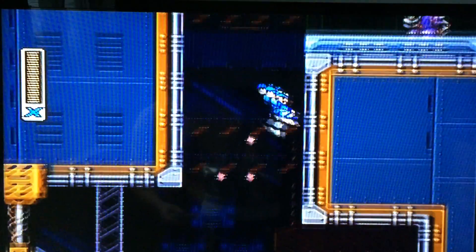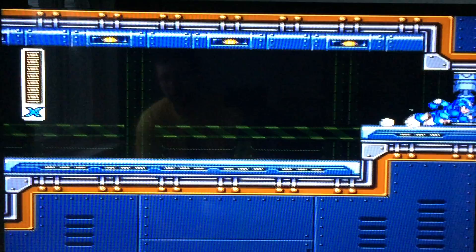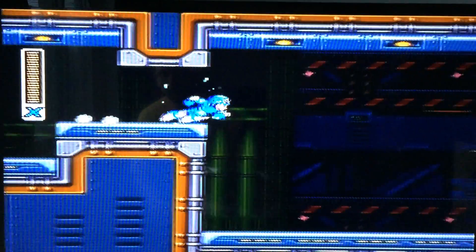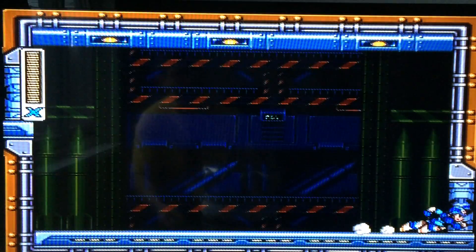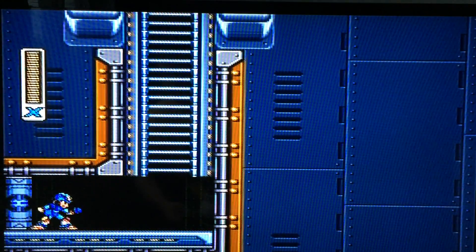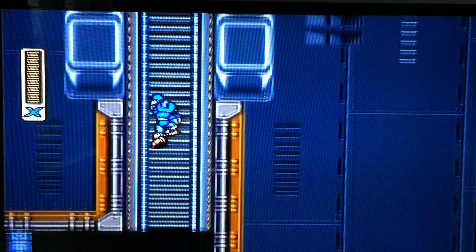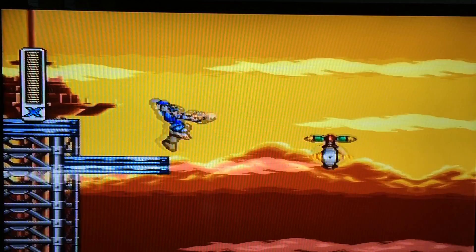So if you fall down there, there's no death spikes or anything — you just gotta climb back up and there's enemies in the way so you gotta jump. If we run into Bit or Bite, we're gonna have to kill him. He's not on this level, so that's good. There's another riot armor coming up here, so let's climb up here — you just need the air dash boots to get that.